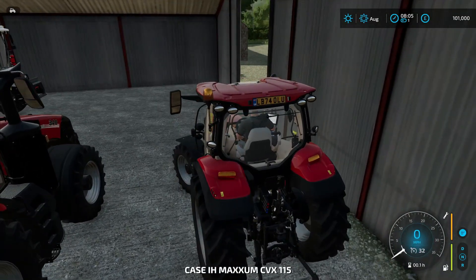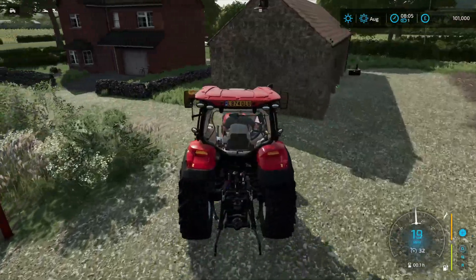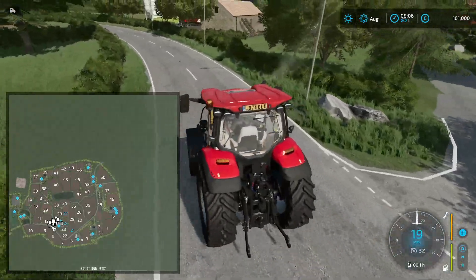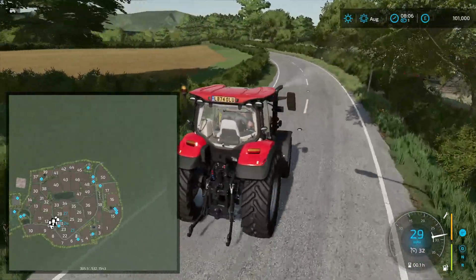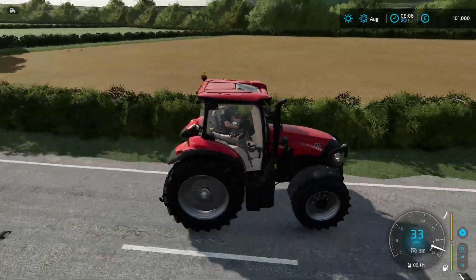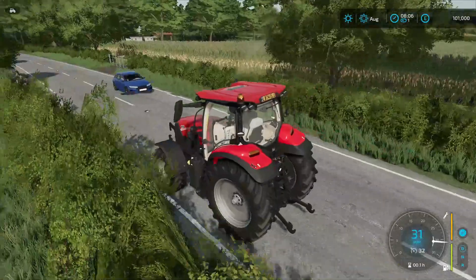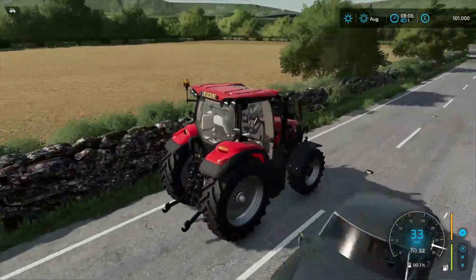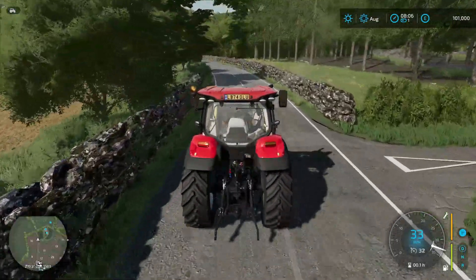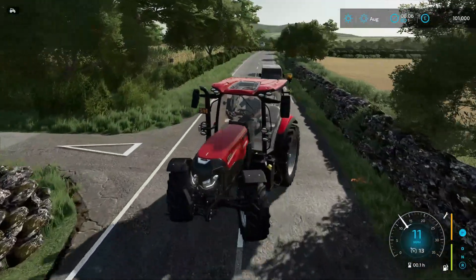We'll hop in a tractor and go for a drive around to see what's about. Going down this way first because we've got a few sell points and whatnot down here. The smallest fields on this map — you're not going to need massive equipment. It's definitely for the more small to medium-size equipment; I wouldn't even say you'd need medium size really. It'd probably be more small size.